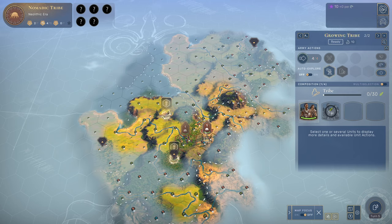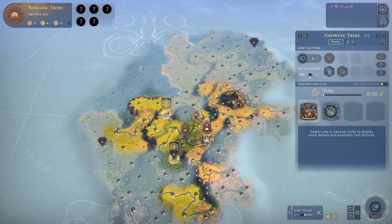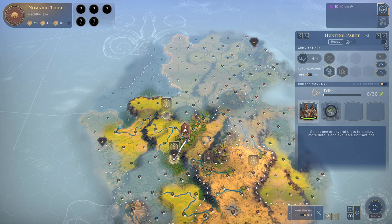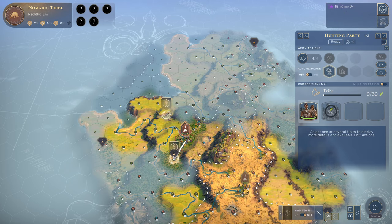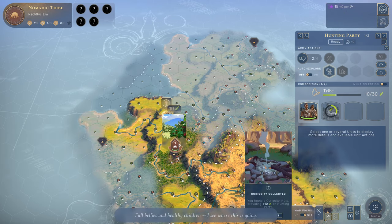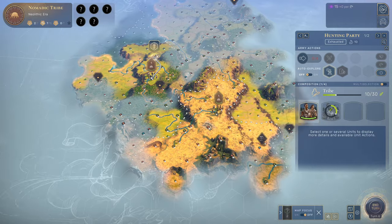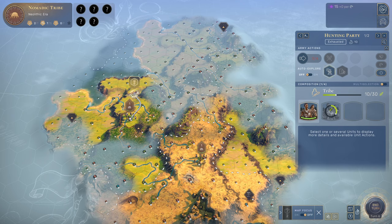Right next to us, a new tribe has appeared. We're going to send them on auto-explore — I like to take charge of one, but others can just walk themselves. The auto-explorer actually tries to get these little discovery items, so you don't need to worry about leaving good stuff in the world. There's some copper here — looks like we have a decent starting area.